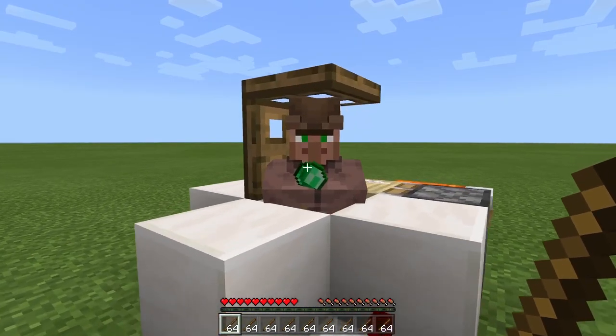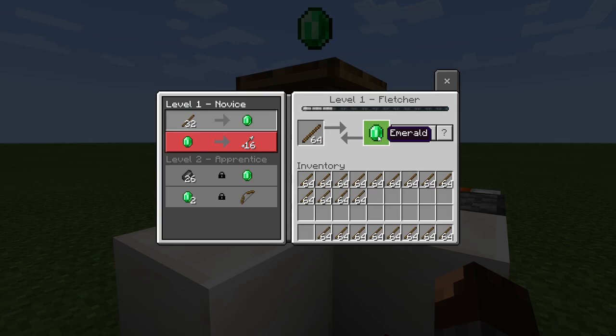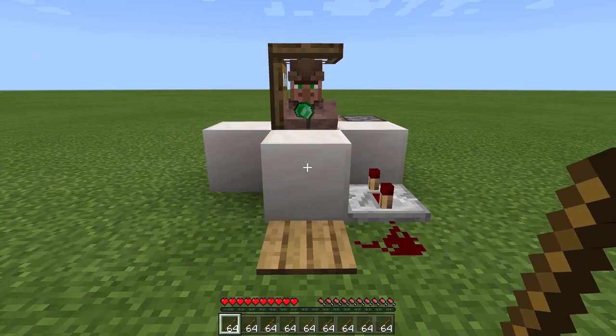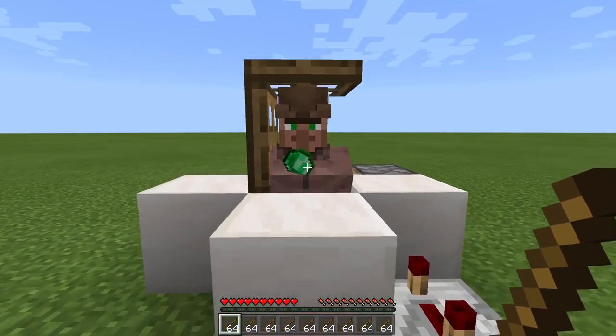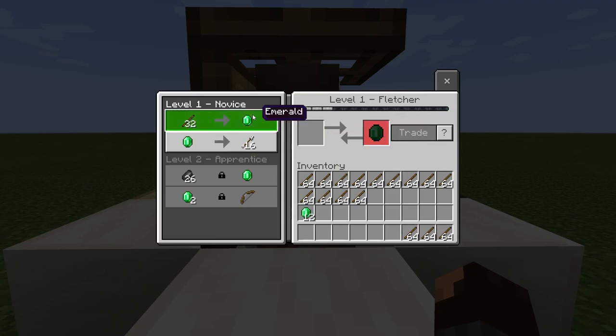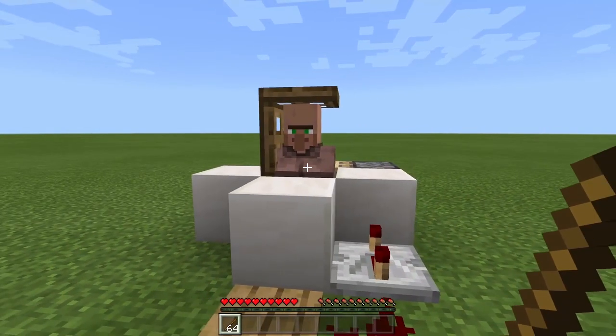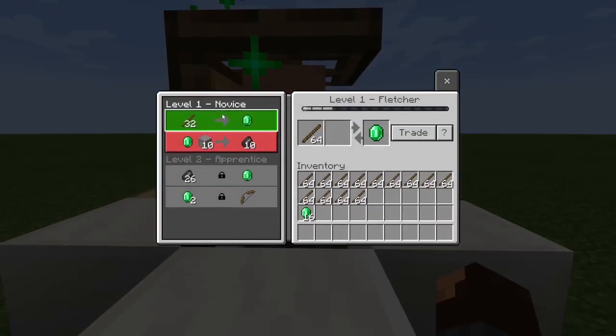How this trading glitch works: the villager wants 32 sticks for one emerald, but when you keep trading with him, eventually the trade gets crossed out and you can't do it anymore. This glitch prevents that. You stand on the pressure plate and open the villager's inventory as fast as you can. When you take the emerald and he doesn't level up or gain any XP, you've done the glitch correctly. You can keep trading sticks for emeralds — this works for any trade. If he gets the cross, just step off the pressure plate, wait for the rollback, then quickly step on again and open his inventory to resume the trade.